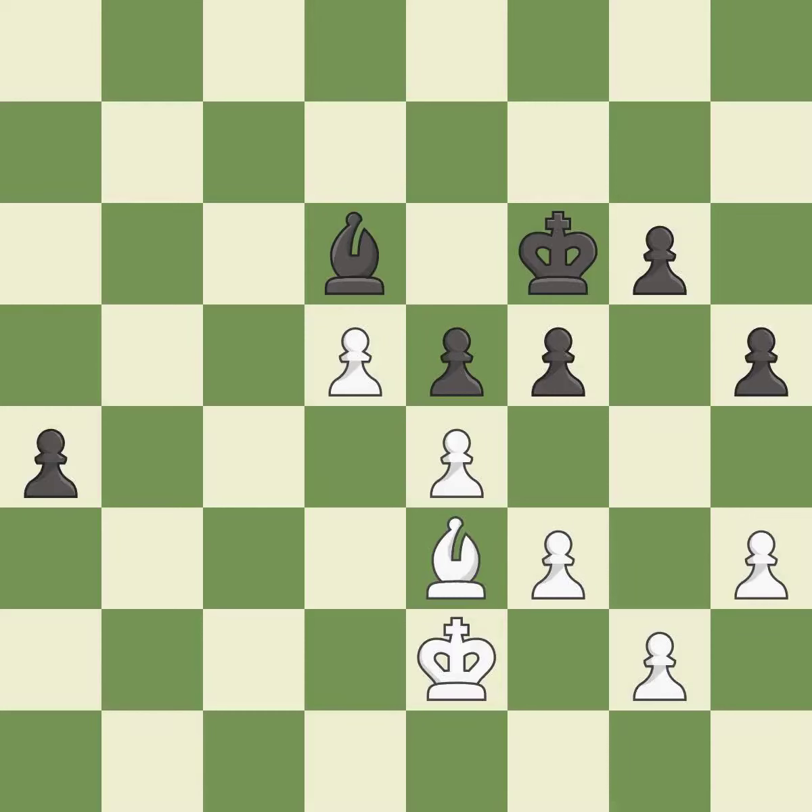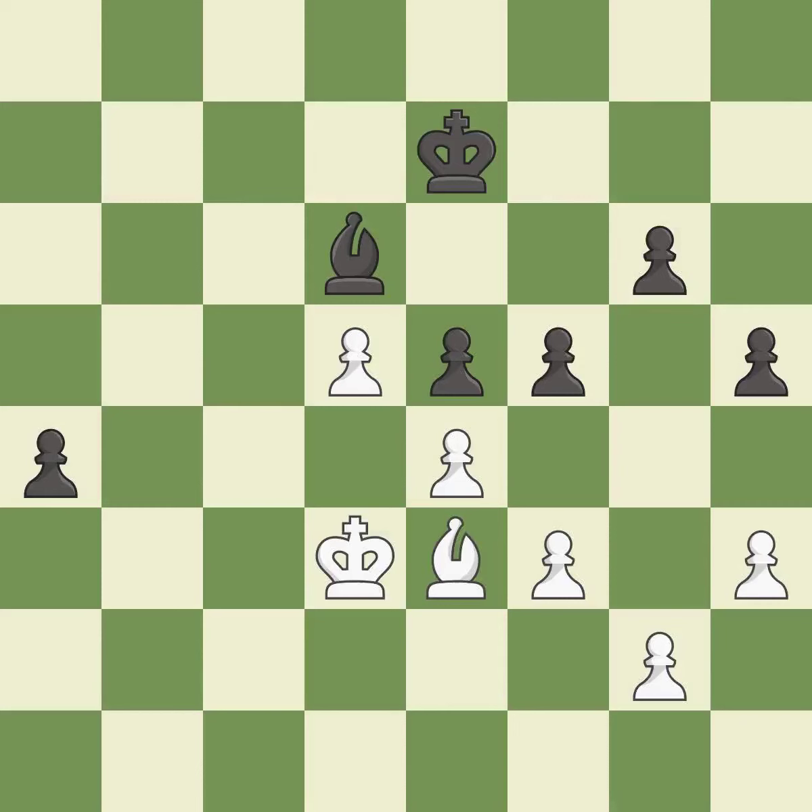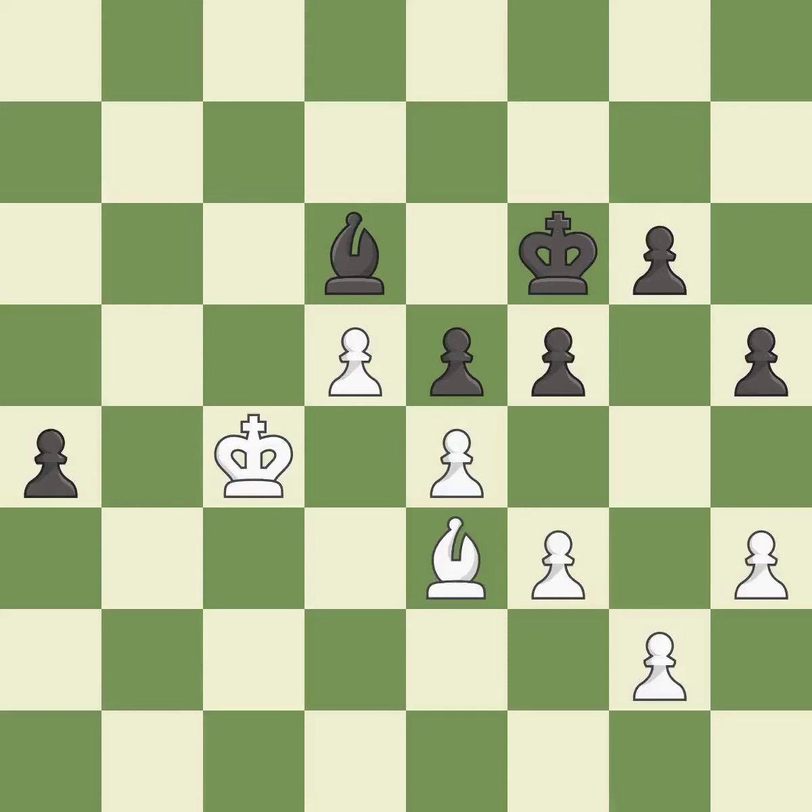The passed pawn moves towards its goal. This threatens to push a passed pawn towards promotion — it is best. This stops the opponent from being able to push a passed pawn towards promotion — it is good. This overlooks an opportunity to kick a bishop — it is an inaccuracy. This ignores an opportunity to kick a bishop — it is an inaccuracy.